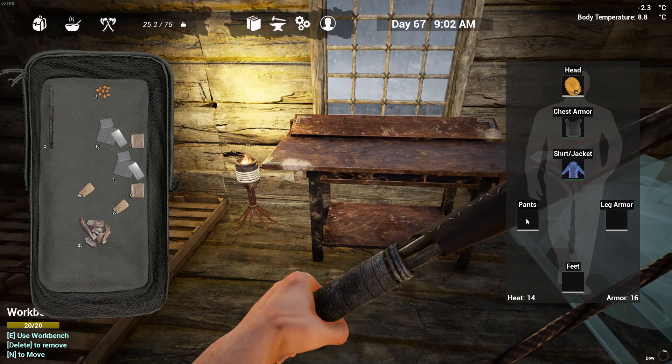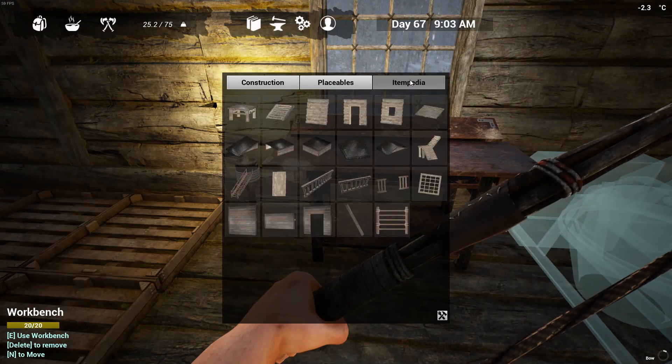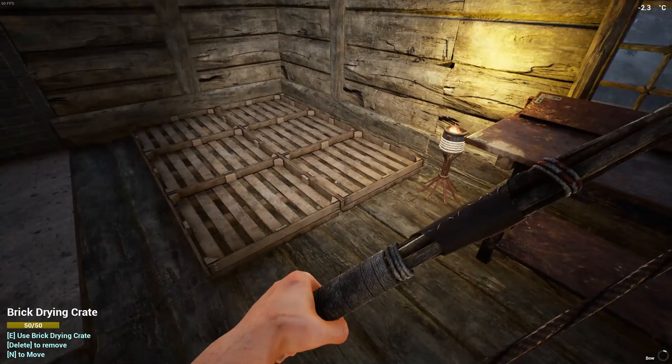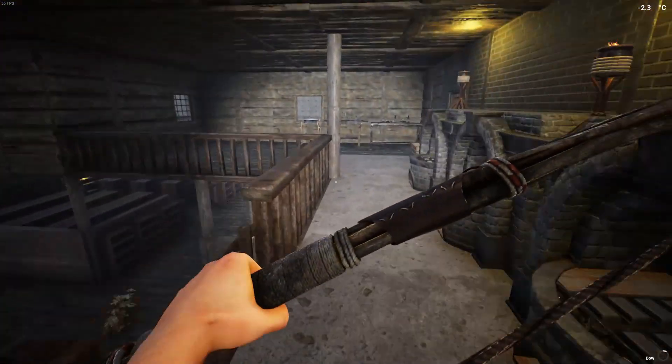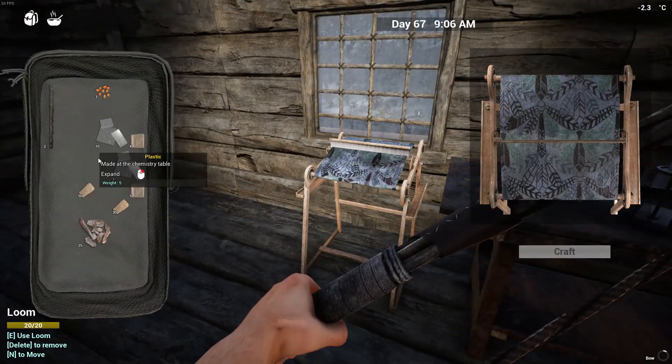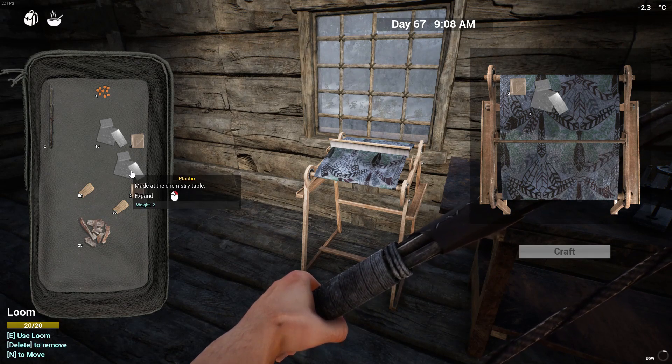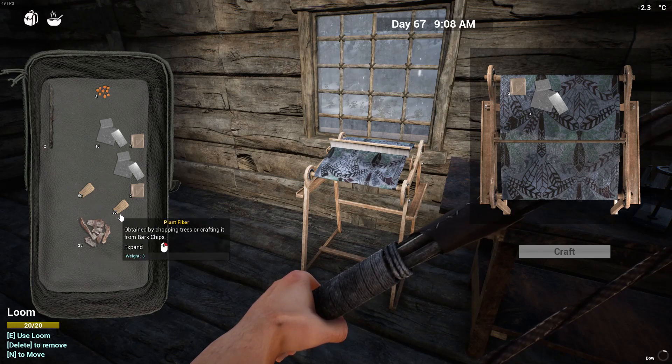We're gonna have to put those snow pants on pretty soon, so we won't worry about that. But leg armor is going to be the next step. Armor and clothes — five cloth, eight Kevlar. Here's where it's going to get interesting. Cloth — three, and then ten of these, I'm pretty sure it was ten.